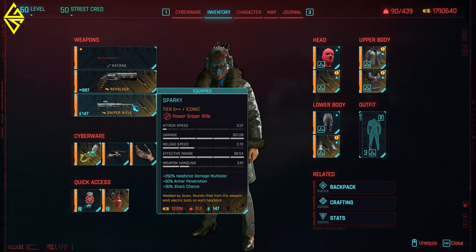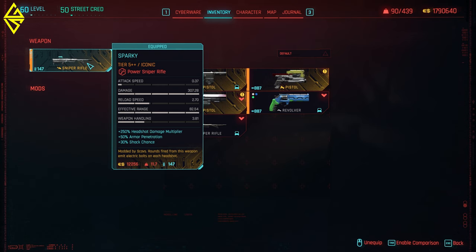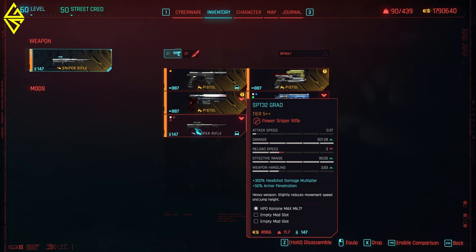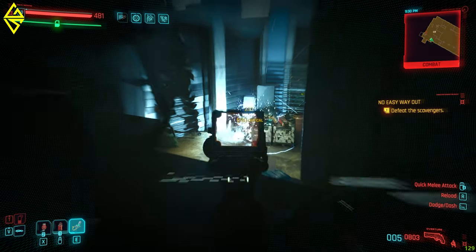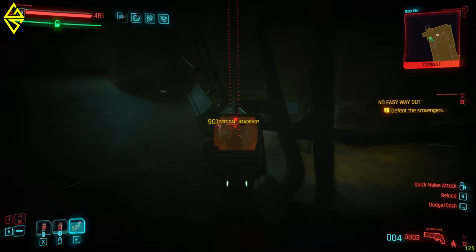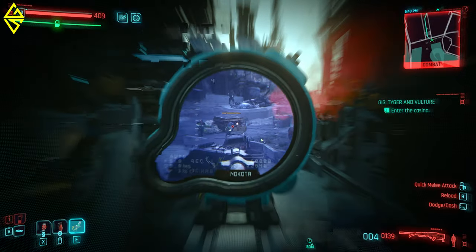In my third slot I'm playing with a sniper rifle. Right now I'm using the Sparky Iconic sniper rifle, which you can get from one of the hideouts in Phantom Liberty. You can also go with something like the SPT-32 Grad, which is your regular tier 5++ power sniper rifle. I tend to play with power weapons because I really enjoy the punch they pack — I just like the feeling and the gunplay with those weapons.